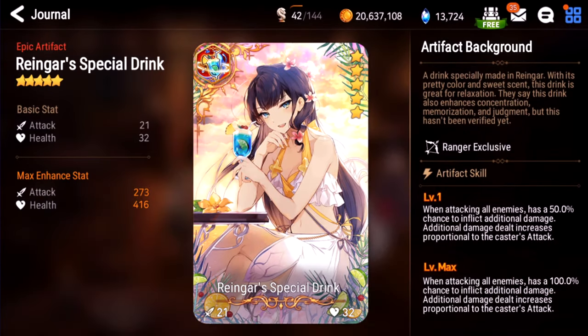Rheingar Special Drink. I pitied Seaside and I still didn't get this artifact, and it's one of my biggest regrets. This thing is broken as all hell. When you get countered or hit by a Seaside and you see that second tick afterwards that seems to one-shot your team — that's Rheingars. If you have it, buy the upgrade items and 5-star limit break it and max it. Part of this additional damage ignores defense, which is also why the second tick seems so strong. This one is a definite S.